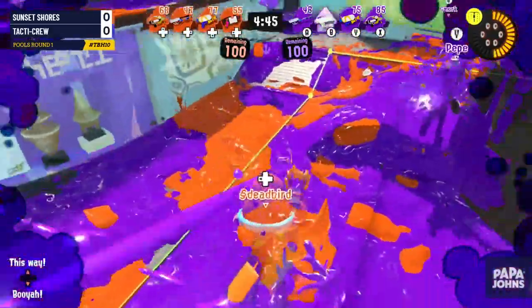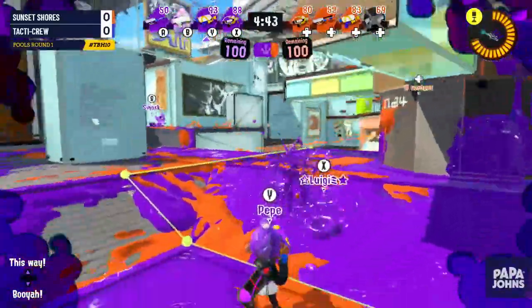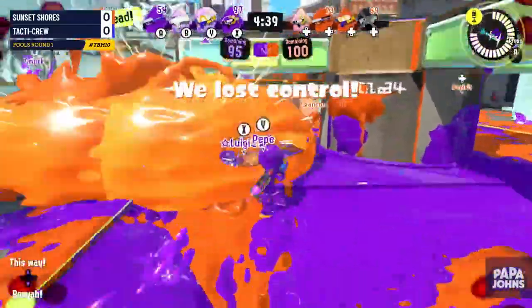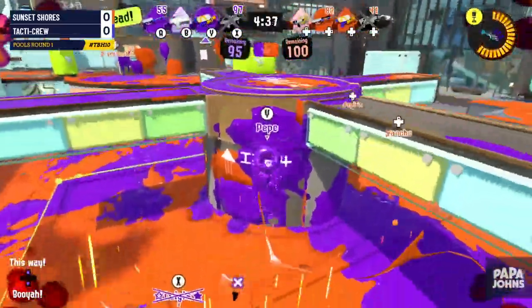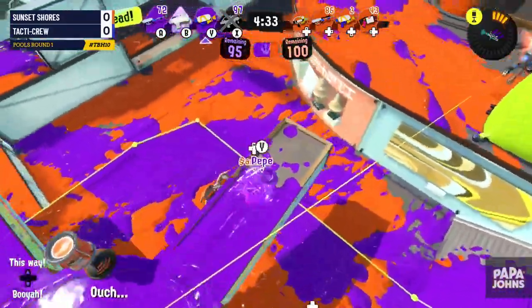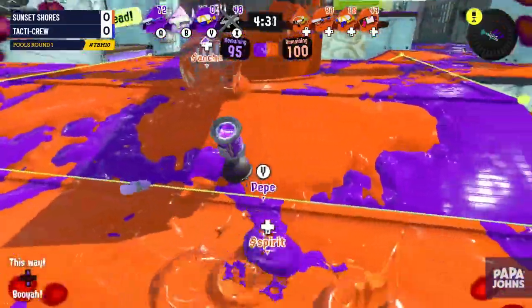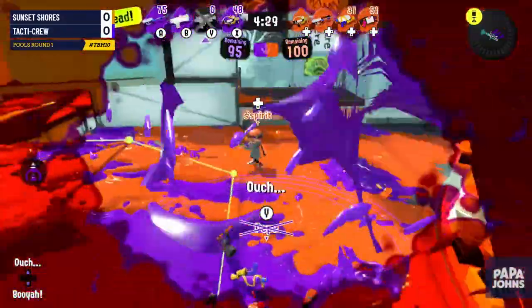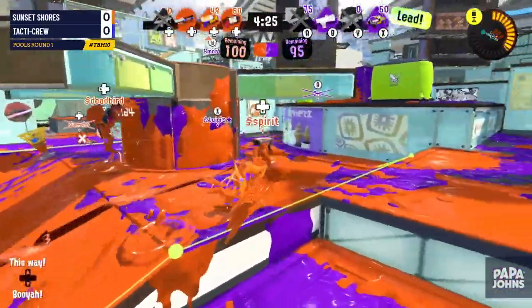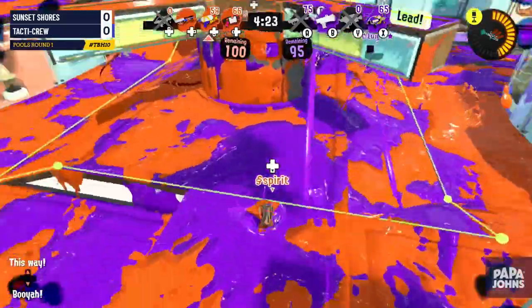We have two Splashomatic 52s — no machines to speak of. One thing to point out: there is a scoped E-Liter and an unscoped E-Liter. The scoped will have slightly more range while the unscoped will have way more mobility, so that's an interesting matchup. Remember the Splatterscope does give you a zoom but limits your field of vision when you scope in, which is a disadvantage you have to play around for that range.